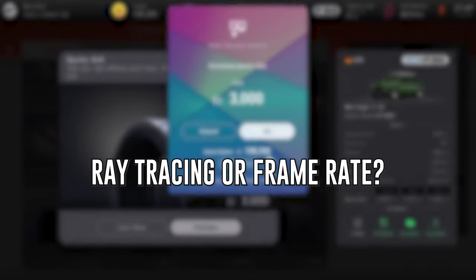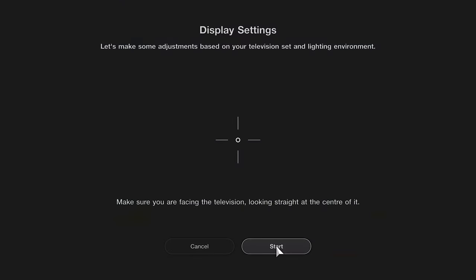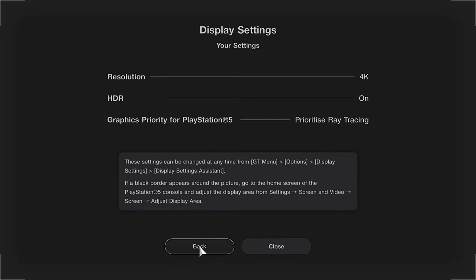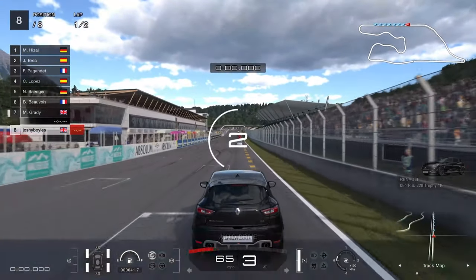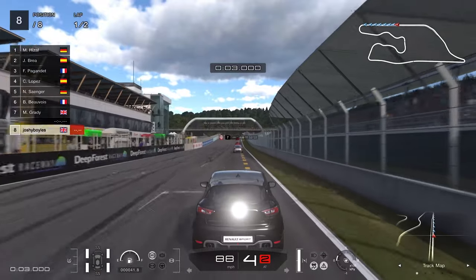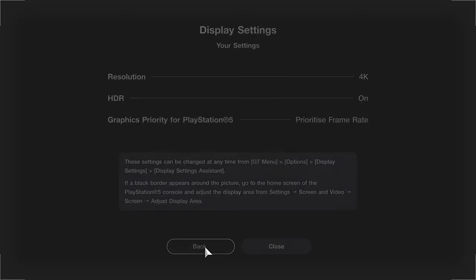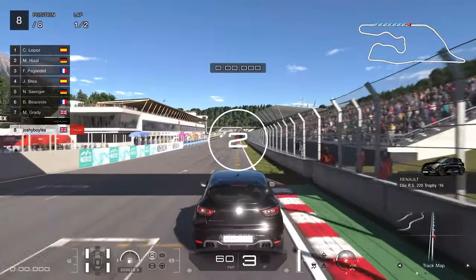Number 6: should you go for ray tracing or frame rate mode? In Gran Turismo 7, there are two options you can race in — you can either favour ray tracing or favour frame rate. If you're looking to race in the best graphics that the PlayStation 5 can offer, then favour ray tracing, that's the mode you want to go for — them reflections are to die for. But if you're looking to get that consistent 60fps, then definitely use frame rate mode. It gives a much smoother experience, which is so important for console racing, and in my opinion, the graphics are nearly as good.